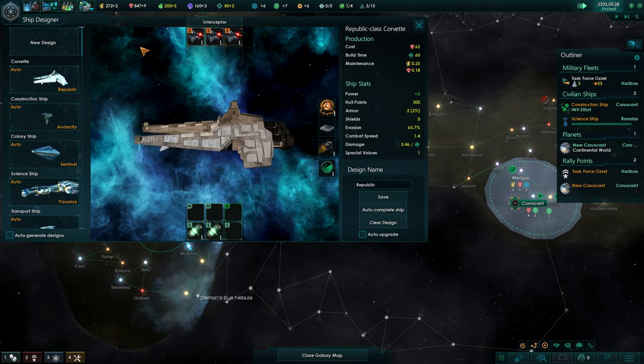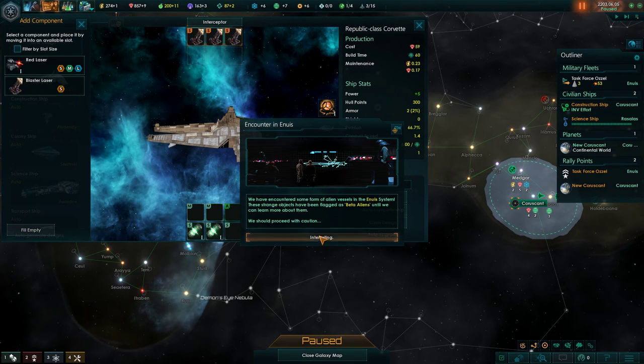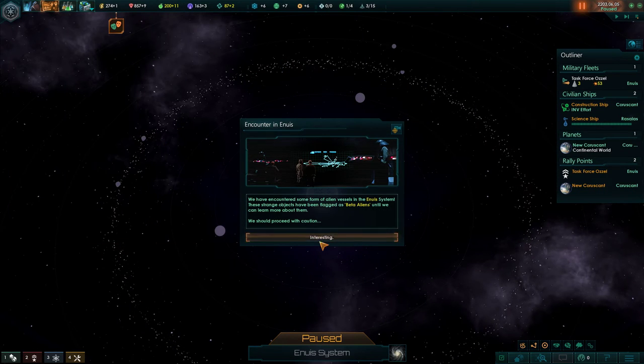There are different weapons of course - the turbolasers, which we should change over immediately. The turbolasers are almost better in every way. We have an encounter - let's check in on this.